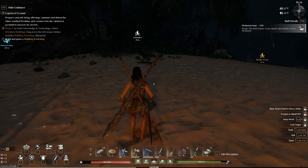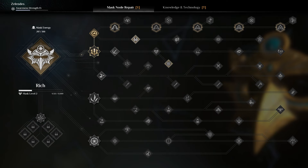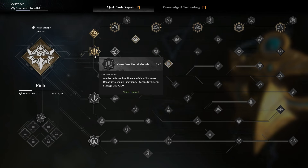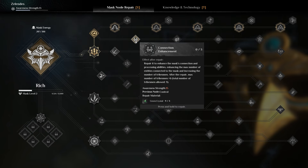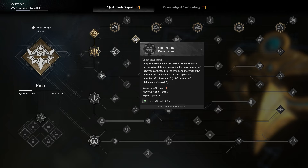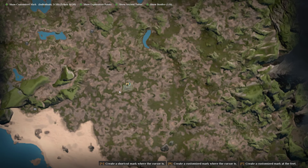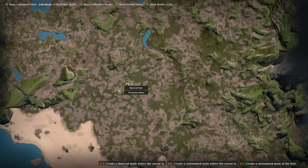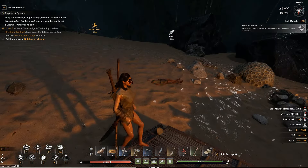If you want to increase your tribe members, you can do it through your mask. If you take this route up here, you unlock your core functionality module. Come up here and get your control module, and then go over here and get connected enchantment. This will increase your tribe count by plus six, so you have a total of plus nine. If you're wondering where to get control, it's early in the beginning — you can get it right here at the Mysterious Ruins. That is how you increase your tribe count.